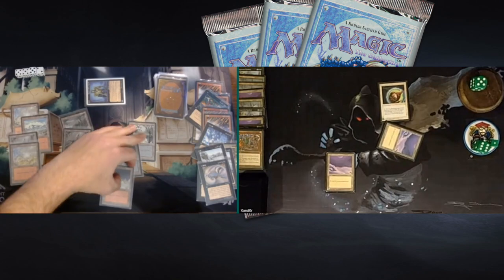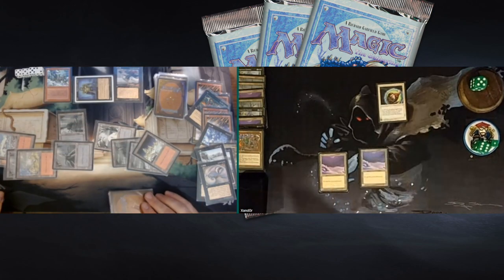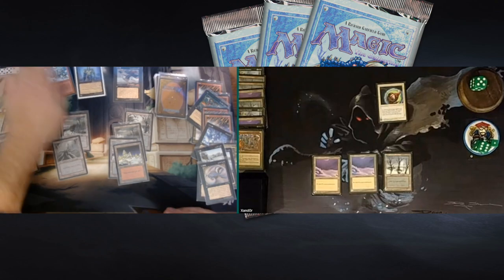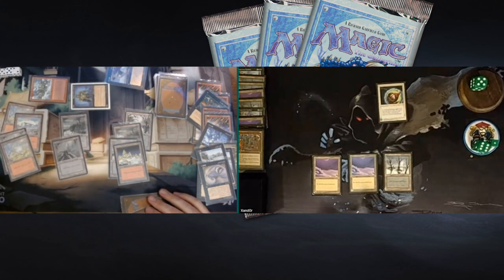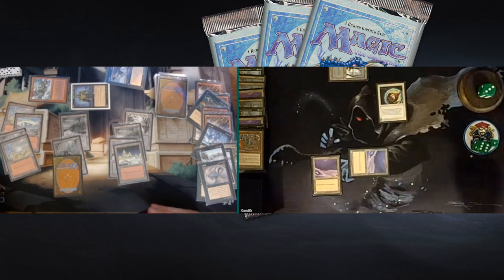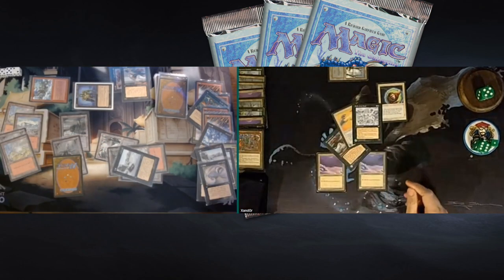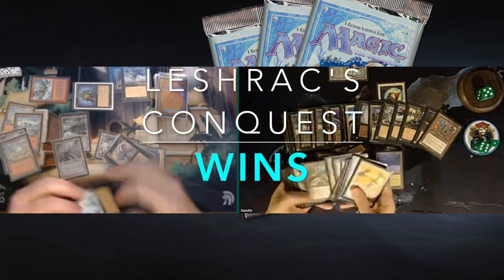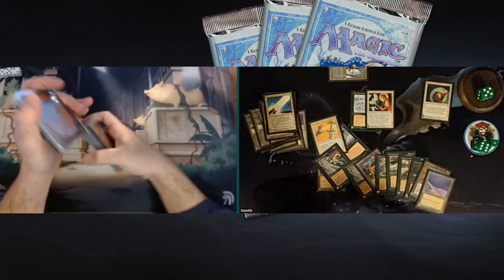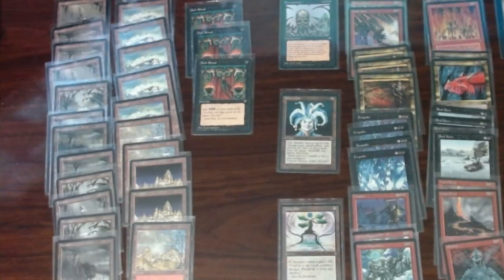Xandor attacks and uses Circle of Protection: Black. Is there a Lava Burst coming? There's an Abyssal Spectre and Orcish Squatters for Baron — he can start using the Squatters now. There's a Snow-Covered Swamp from Xandor; he's on 5 and can prevent damage from black sources. He has to. And now we see Orcish Squatters in action — Baron steals one of Xandor's lands. What a cool moment. That's the game and that's the win for Baron Nick, moving on with his Black and Red Land Destruction deck, Lashrux Conquest. Congratulations Baron for winning and moving on to the final four of the Ice Age Constructed Tournament Winters Here.